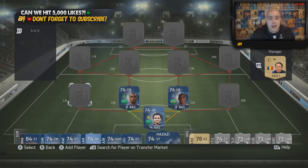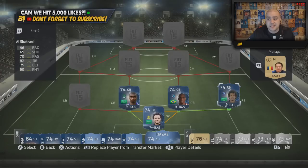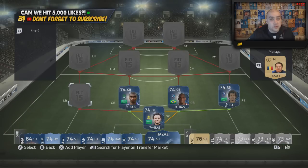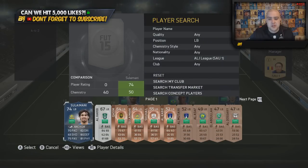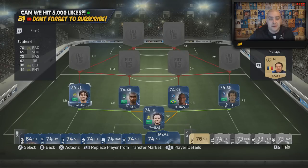We did concede a lot of goals with the team but we are coming up against full gold solid teams. In the right-back position we have Al Sharani - he is the best Team of the Season Saudi player I have used so far, since I haven't used Team of the Season Elton or Al-Jassim yet. Originally I built the team, realised it was incorrect and swapped it out - so if you see a goal from Al-Jassim in the highlights, that was the reason why. In the left-back position we have Suleimani: 70 pace, 80 defending, 81 physical and 75 passing - not bad for a left-back.